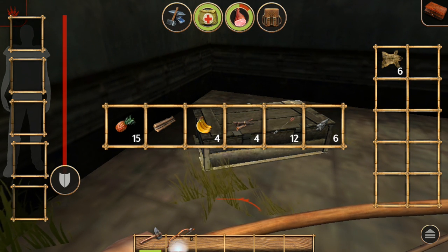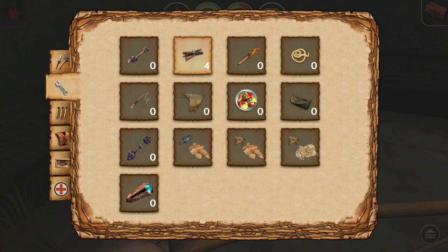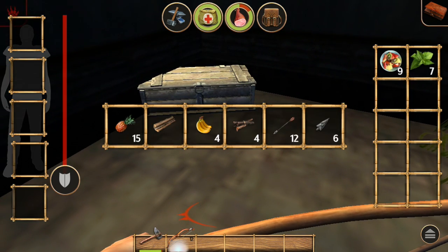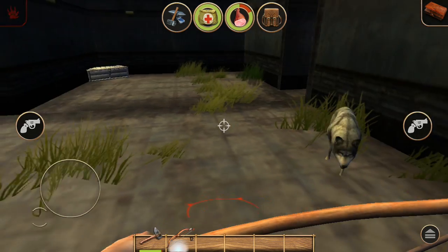You'll also find a bear skin, which is very important because that bear skin can be turned into leather. You also want to pick up several twigs so you'll be able to craft a bigger backpack. If you don't find the bear skin, you can kill wolves and take their leather for your backpack.